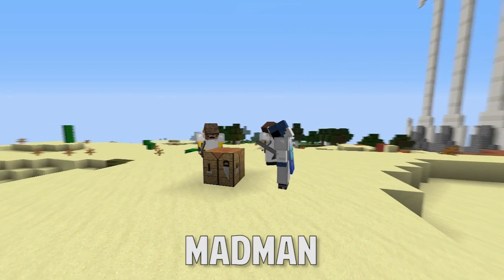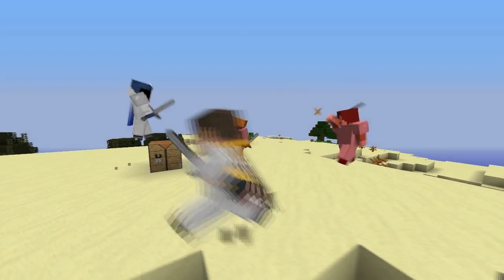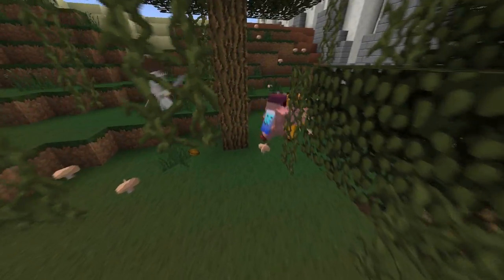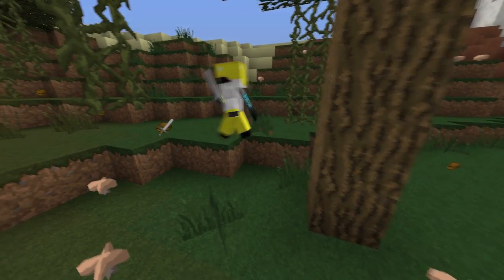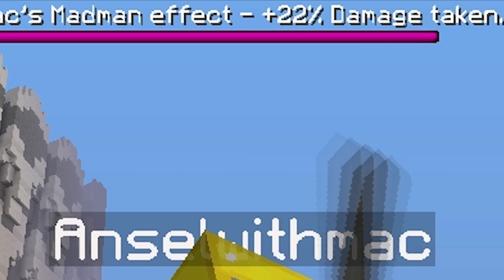For number 4 we have the Madman kit, which gives the player the ability to do extra damage if they are fighting multiple opponents. This makes this kit extremely powerful for taking out teams, which makes it really useful at the feast and early on in the game when there are lots of players around. This kit is extremely deadly, and if you let a Madman stay by you long enough you can rack up tons of damage.